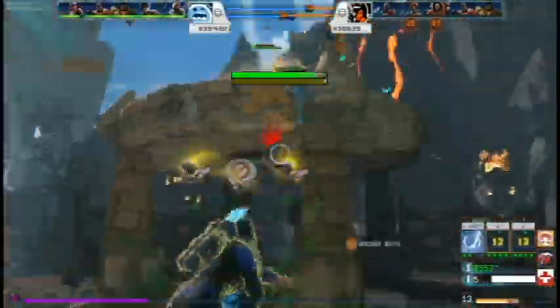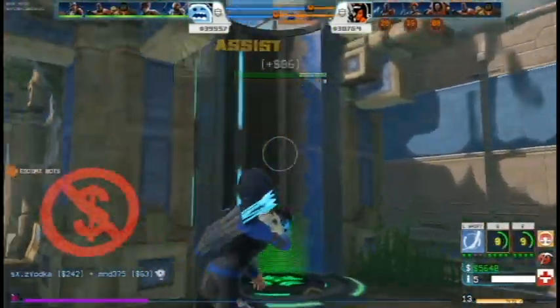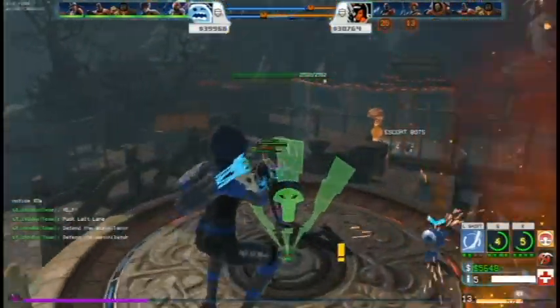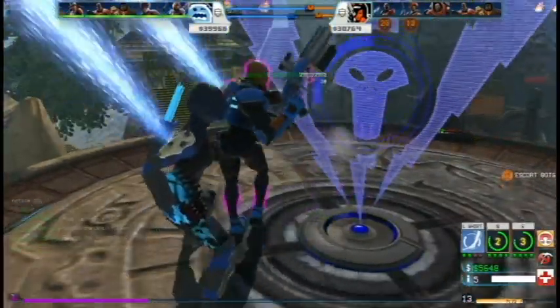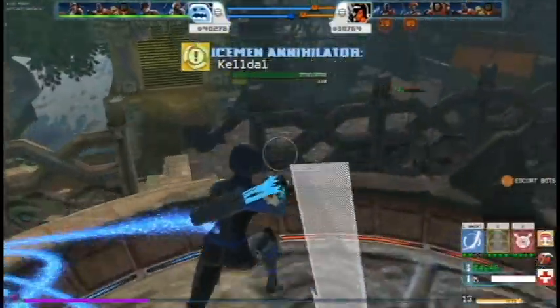The assassin and Cheston are back up — quite a big fight over the annihilator right now, but with us pushed this far, it's pretty much a goner for them if we get it. I jump back off, my team has cleared it, and we get the annihilator.